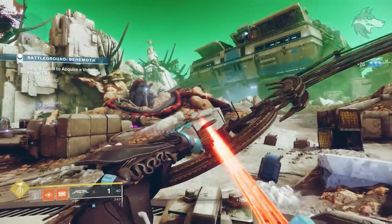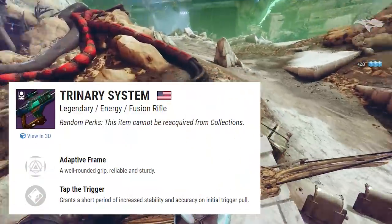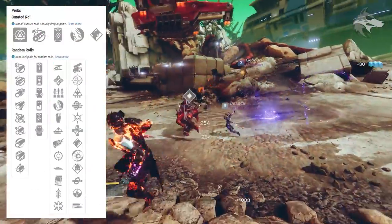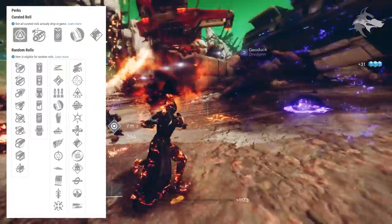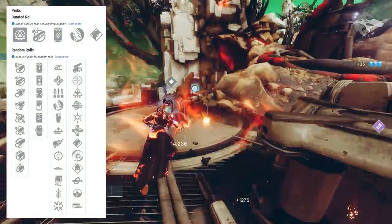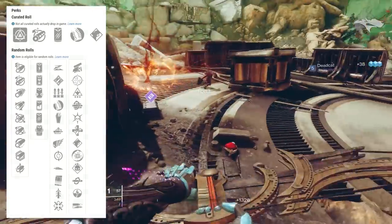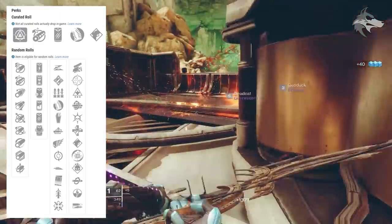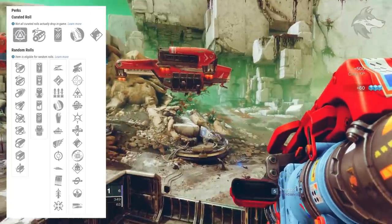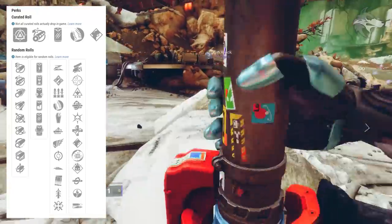Now let's move on to a couple of weapons from Gambit. There is the Trinary System, a solar adaptive frame fusion rifle. It can roll with Slideshot, Ambitious Assassin, Surplus, Hipfire Grip, Grave Robber, Auto-Loading Holster, Killing Wind, Feeding Frenzy, Slideways, Under Pressure, Quickdraw, or Firmly Planted in the first slot, and in the second slot: Swashbuckler, One for All, Wellspring, Multi-Kill Clip, Frenzy, Unrelenting, Tap the Trigger, Disruption Break, Demolitionist, Kill Clip, Backup Plan, or High Impact Reserves.